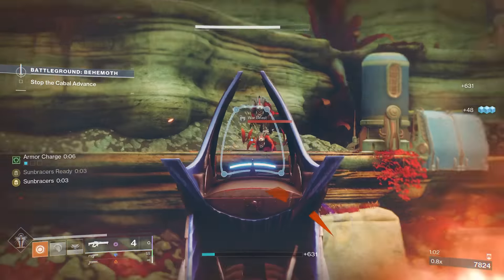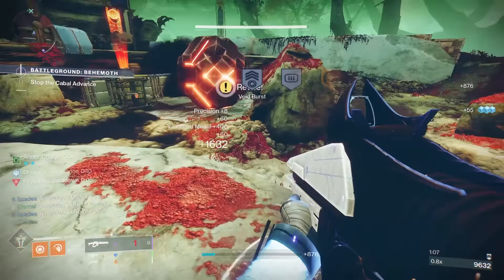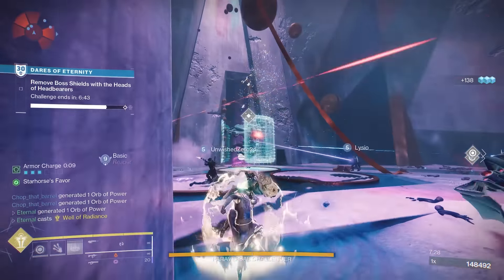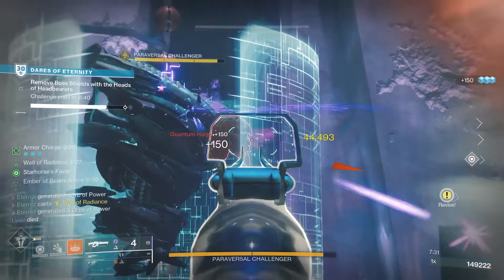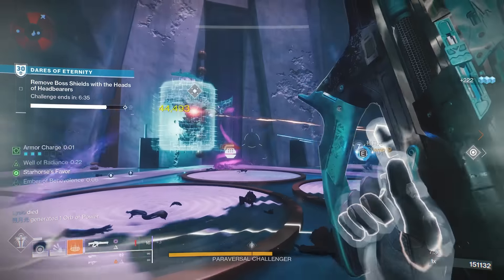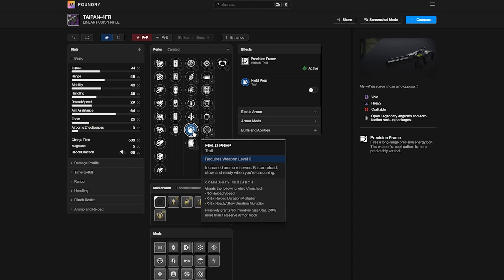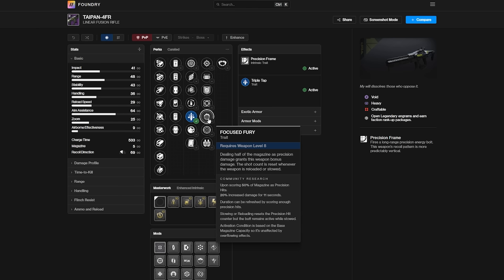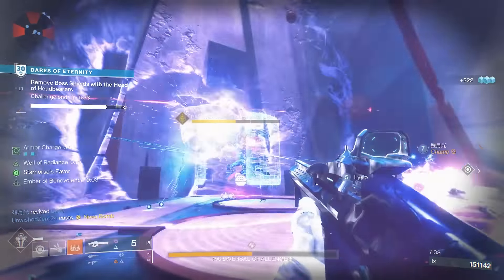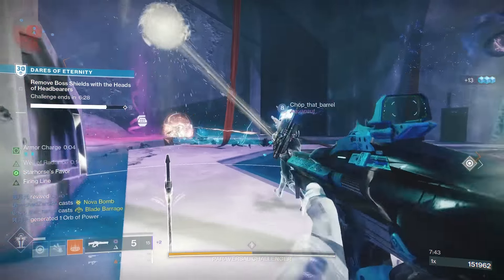If you don't have the Season of the Wish, or you don't like the Doomed Petitioner, a great alternative is the Taipan 4FR, which you should already have crafted if you've got the crafting DLC. The Taipan isn't as good as the Doomed Petitioner, but it is still very impressive with some amazing perks to run. In the first column you can run Triple Tap, Field Prep, or Clown Cartridge. In the second column you can run Focus Fury or Firing Line depending on your playstyle — use Focus Fury if you play solo and Firing Line if you play with friends. This weapon is amazing and you should already have it crafted.